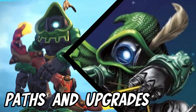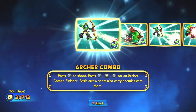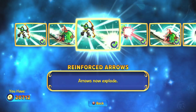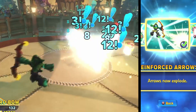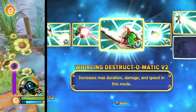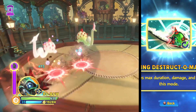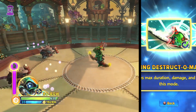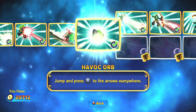Now Robo is more than just basic attacks. Let's look at Robo's upgrades and paths. His first upgrade creates an exploding arrow that adds additional damage to his arrow shots. His next main upgrade improves damage, speed, and duration to his rolling ball attack, the Whirling Destruct-O-Matic. Before the path splits, Robo gains a new aerial attack, the Havoc Orb.